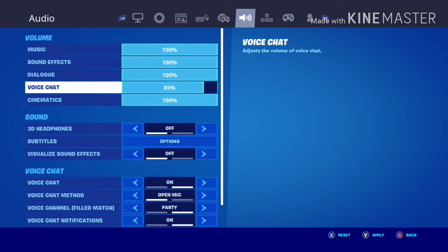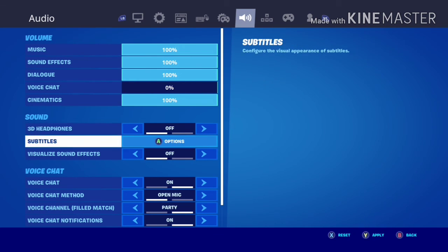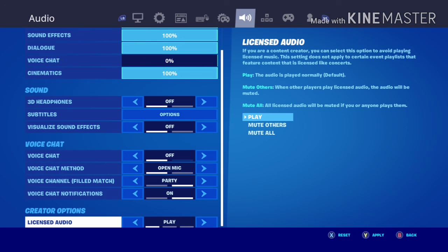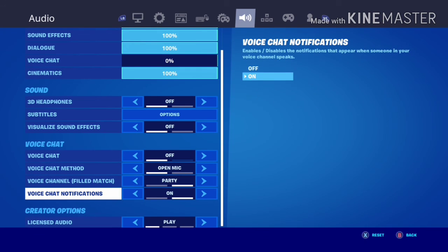This next one is for annoying people who talk while you're playing squads and scream things like 'you suck at the game.' All you have to do is set voice chat volume to zero percent and turn voice chat off.